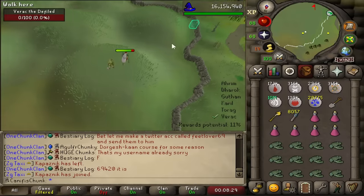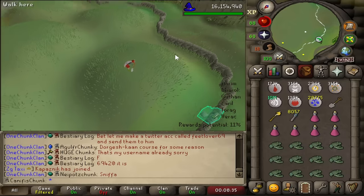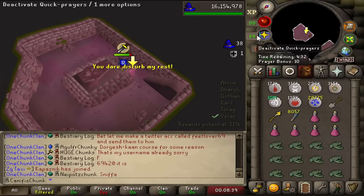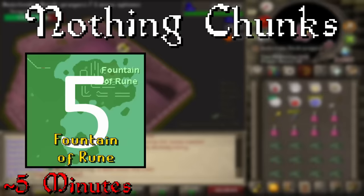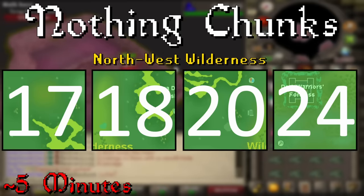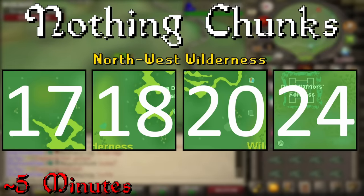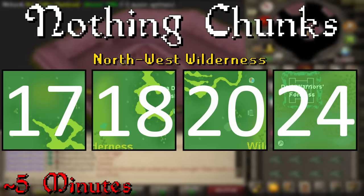The first category of chunks are nothing chunks — these are chunks where there's absolutely nothing to do or there's like one diary task. Chunks I expect to take less than about five minutes to complete, the kind where we'd roll it and then roll another one straight afterwards in the same stream. These are the Fountain of Rune (chunk 5), chunk 15 south of Varrock, chunks 17, 18, 20, and 24 which are some of our northwest-ish wilderness ones. There's about a 15% chance we get just one of those nothingy wilderness ones.